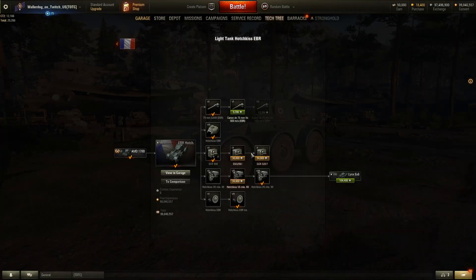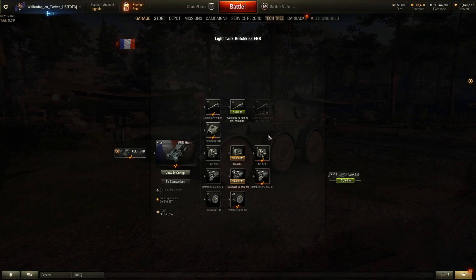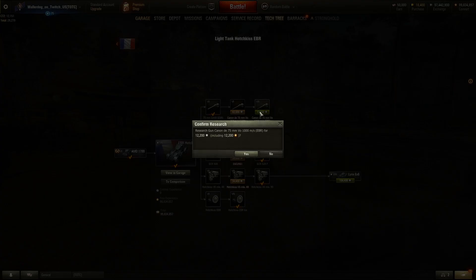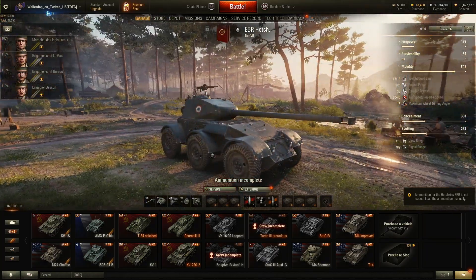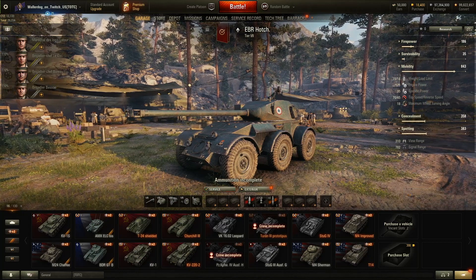We'll go ahead and purchase this engine, and the same with the radio — we'll just unlock and purchase it. The only meaningful upgrade then is the gun. It looks like this is the better one so there's no reason to buy the other. Look at that gun on that thing — it's almost as long as the vehicle, if not longer.